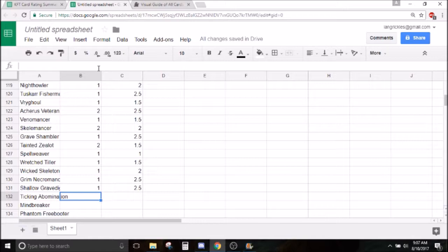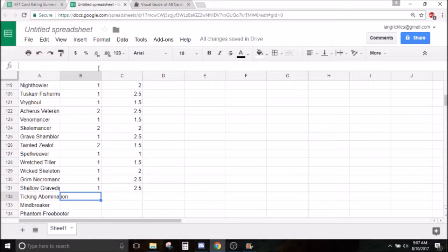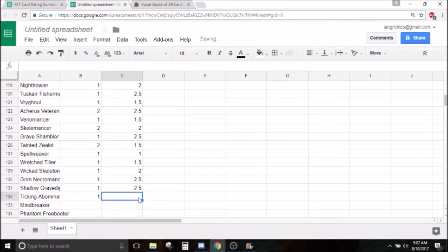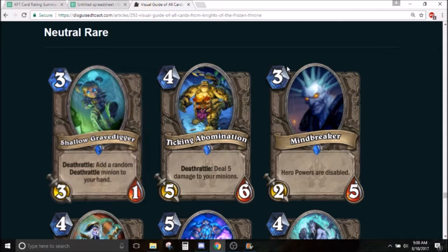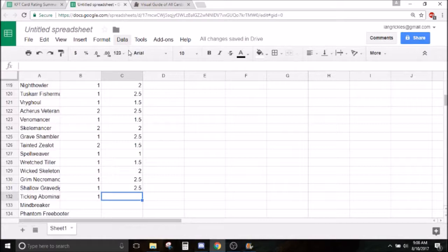Ticking Abomination — this is the set meme card. This card is obviously really bad. You could maybe make a deck with only eggs and other cards with beneficial deathrattles you want to activate. Or you could play it in a deck without any other minions, but then a 5 mana 5/6 isn't what that deck is trying to do — a 5/6 is good in tempo or midrange, not control. In arena the card is similarly bad because you're going to have minions on board and you don't want to kill them. I'll give it a 1.